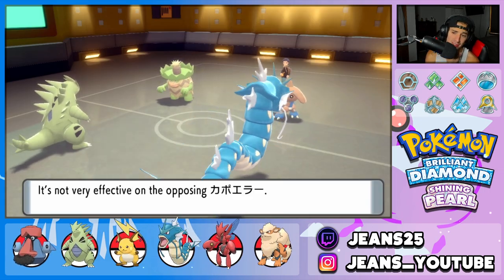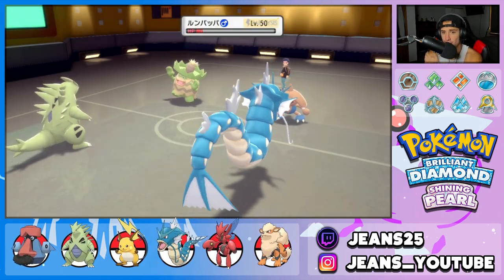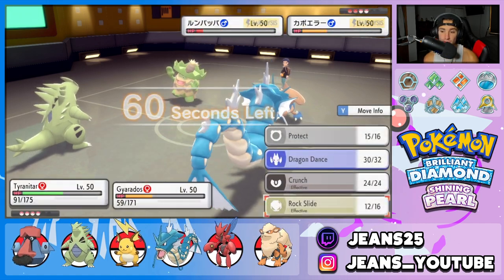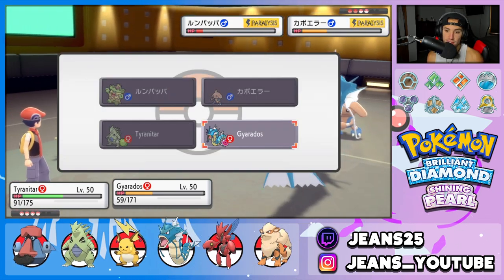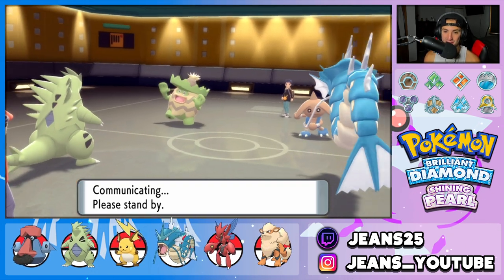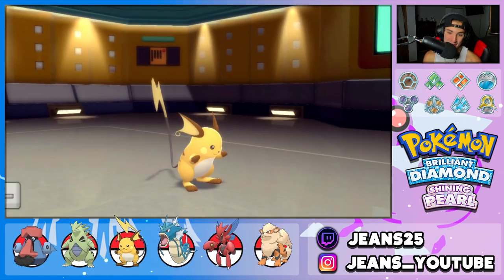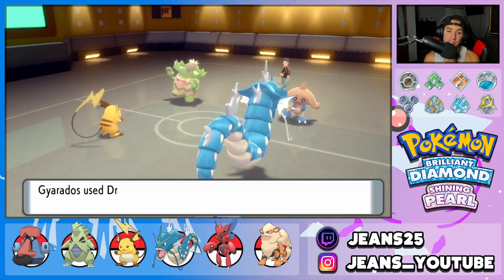Volt Switch coming in hot — not bad damage. We might be able to take out Ludicolo here if these guys are paralyzed, which could be big. Do I Intimidate him or do I roll right in with Scizor? I think we should save our Scizor. Let's go into Gyarados. I'll hard swap into Raichu next turn just so T-Tar can get his stats back. T-Tar, please land this Rock Slide! Rock Slide does connect but we don't pick up the KO — that hurts his soul. He's going to go for a Leech Seed — but Gyarados dodges it! Big time dodge Gary. He might fake me out — I'm going to go straight onto an attack. I hate Leech Seed.